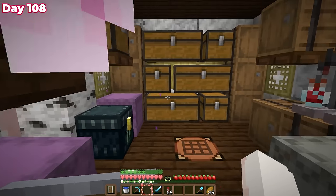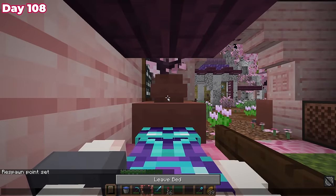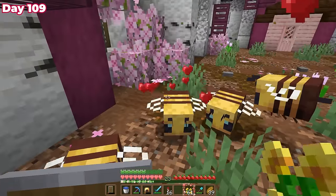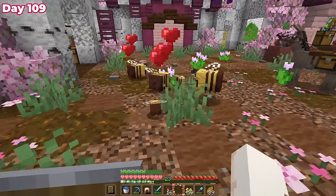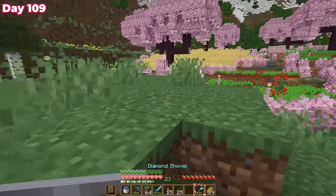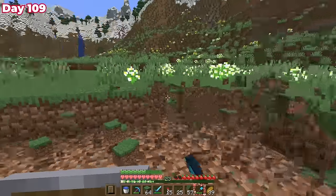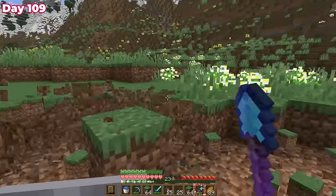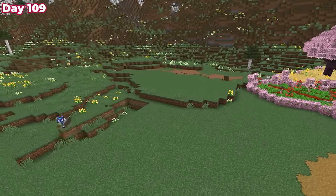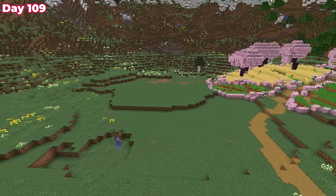Cleaning up made me realize my storage room just isn't big enough, but I decided to put that off till another day. On the morning of day 109, I bred up my bees just because they were cute, then picked an area to start terraforming for a cow barn. I wanted both a space for the barn itself and an area for the cows to graze in. I cleared up enough space in the back and smoothed out the front to make a nice even platform.